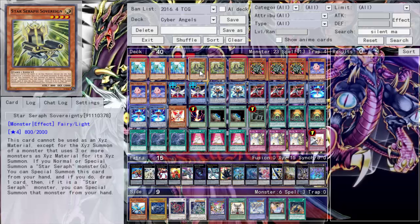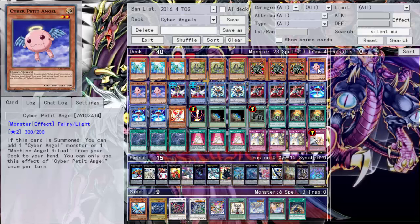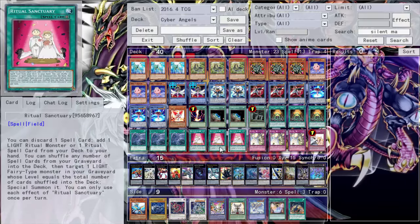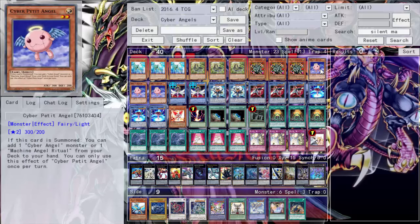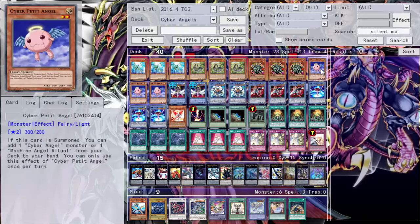We run triple Manju and triple Cyber Petite Angel to get searches for your ritual spells and ritual monsters. Petite Angel is their own custom searcher — when she's summoned you can add a Cyber Angel monster or Machine Angel Ritual. She works really well with Ritual Sanctuary, which I'll get into more detail on. You pretty much have six Manjus because both Manju and Cyber Petite Angel search.